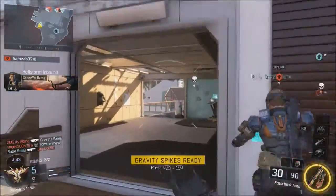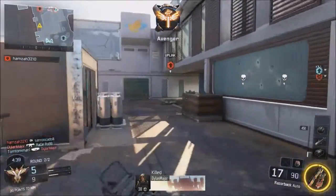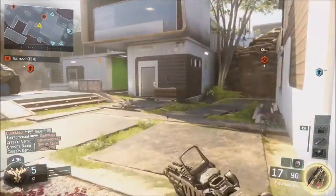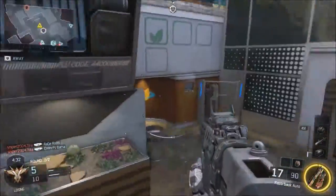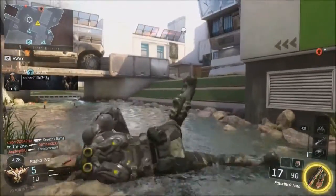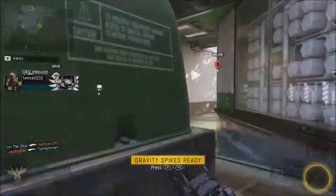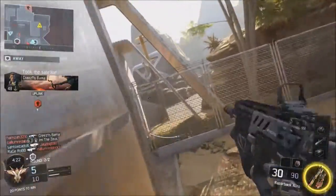So you've just got to run, and then you've got to move around. We've got 10 on us, they've only got 5 on them, so we've got 5 more — they're probably going to win unless we pull our socks up and try and get these kills.